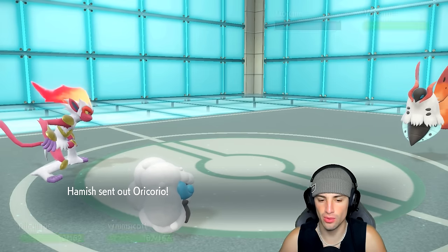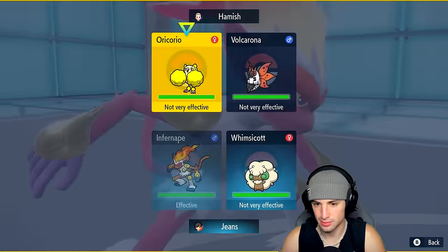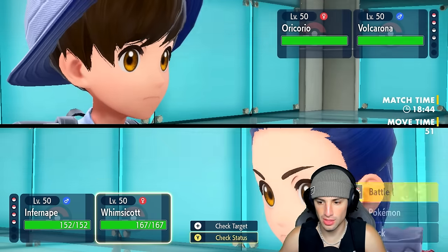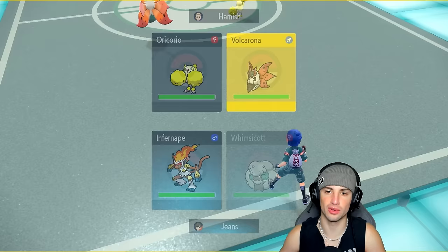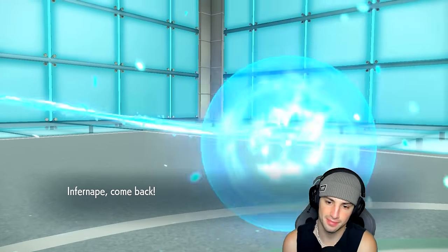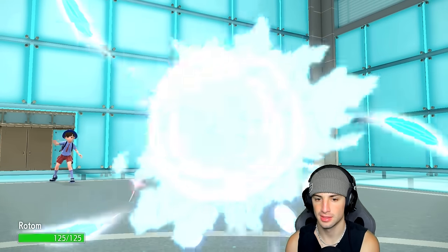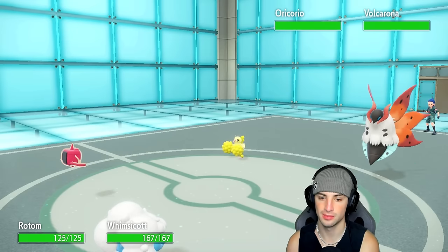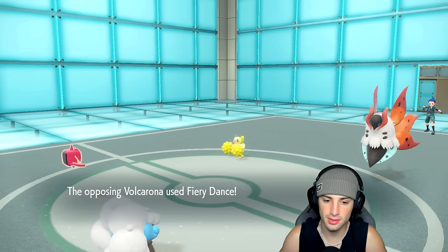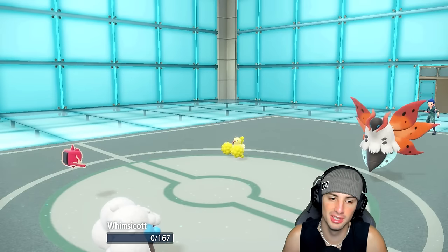Volcarona is out here and Oricorio flies out as well. Do I Taunt here? I feel like I should Taunt and swap in Rotom as well. We are going to Taunt this Volcarona — it's gotta be Quiver Dance. Tailwind is up but I feel Taunting is the play; we can't let it set up Quiver Dances. They bring out shiny Rotom and we Taunt up. Let's see — Fiery Dance hits and Whimsicott goes down.